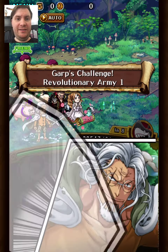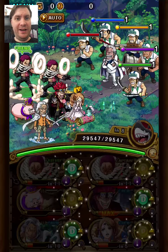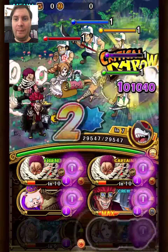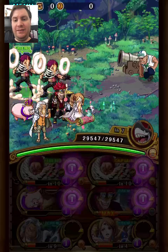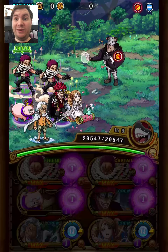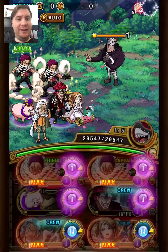Hey guys, Chousey here back with another episode of Beat It With Any Unit, where I use a fireman team and one pig to beat all the Garp Challenges. For this episode I'm doing Revo 1 with an in-team, and for the first time I'm using Weetree Katakuri Captain. I'm trying to stay away from the most recent units and not use the same captains every time. It was fun to make, even if it's not a particularly good team.